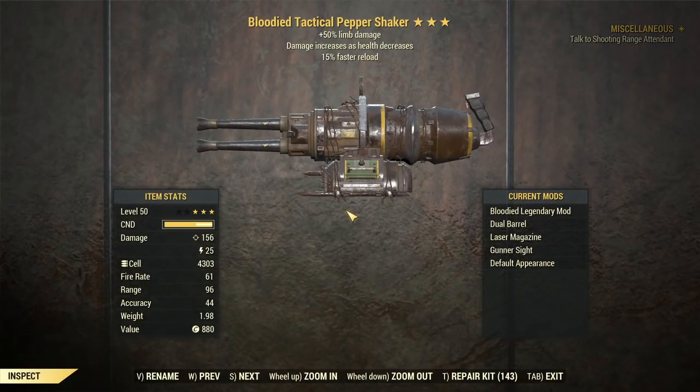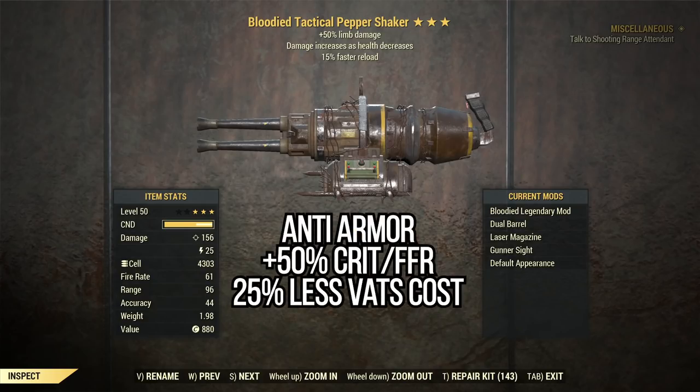However, in some situations it's better to have the DPS option. My best version right now is just Bloodied with limb damage, which is very mediocre. An anti-armor pepper shaker with 50% critical damage will be the best for this build. I did solo Earl with the mediocre Bloodied pepper shaker and still killed Earl in around 6 minutes, dying only once. I'm sure with a perfect anti-armor roll I can kill Earl between 3 and 4 minutes with this build.